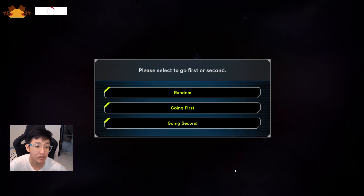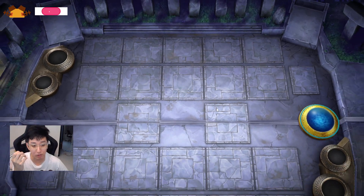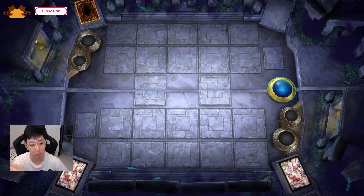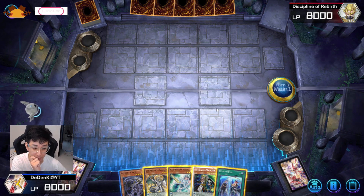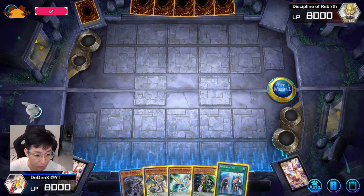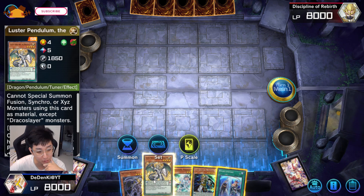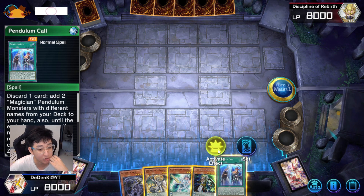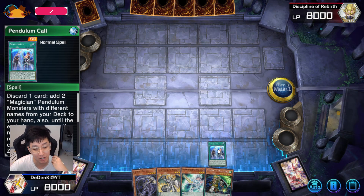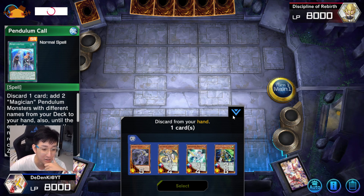Pendulum Magician is a deck that prioritizes going first, but going second there are also ways to bait out your opponent's negation. The bad thing about this hand is I have Pendulum Core but no good way to bring out Odd Dragon — I can't destroy any of my cards. The good thing is I have the side here. If I got ashed on Pendulum Core I'm basically dead, but anyway — if you got ashed there you're pretty much screwed.